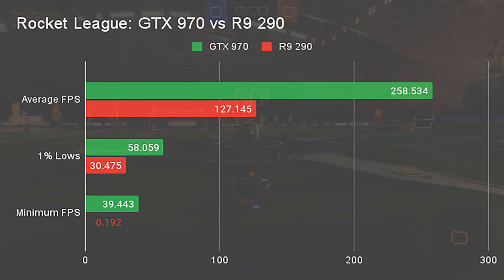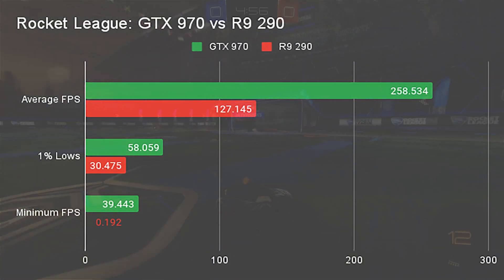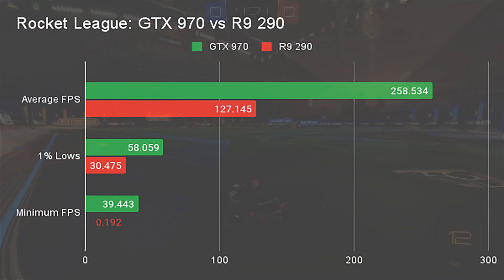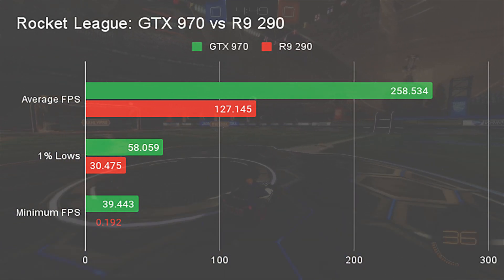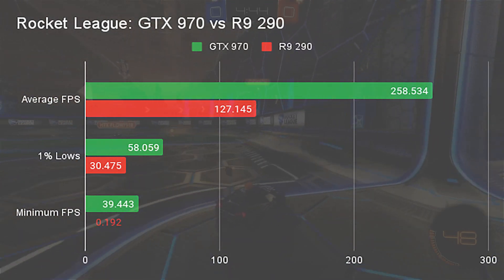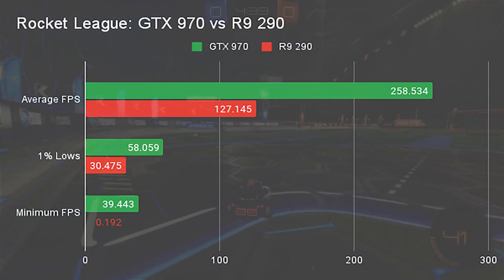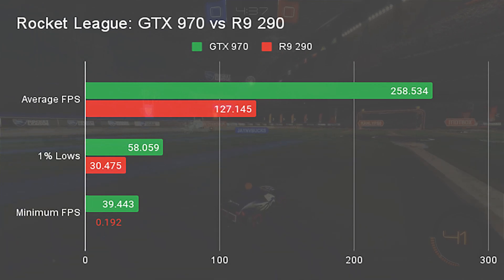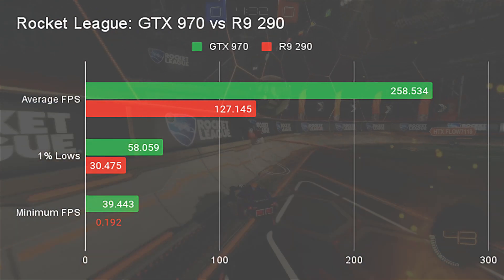Rocket League, the last game tested, saw the GTX 970 stomp on the R9 290. The GTX 970 more than doubled the R9 290's average FPS, with 258.5 to 127.1. 1% lows were a little better, but not by much, with 58fps for the GTX 970 to 30.4 for the R9 290. Minimum FPS was terrible for the R9 290, achieving only 0.192 to the GTX 970's 39.4.